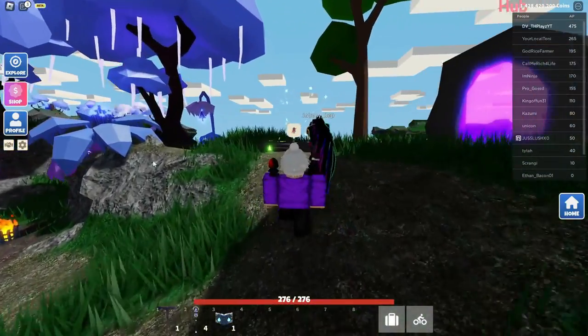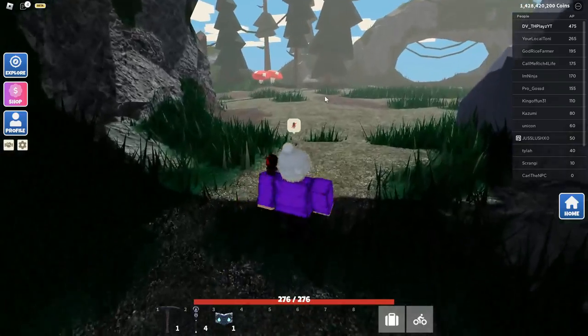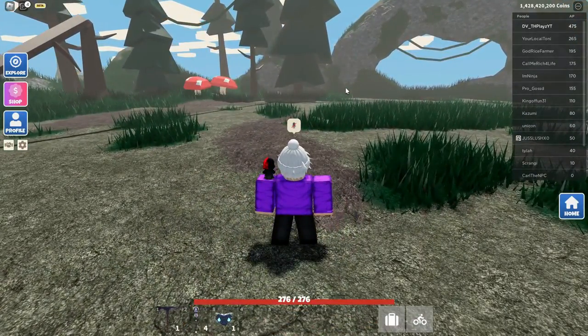So what you're going to go ahead and do is go ahead and head over to Wizard Island. The Wizard boss is actually the best. Most people think it's not the best, but the thing is, because it's so easy and you can kill it fast and it gives you around 3,500 XP,